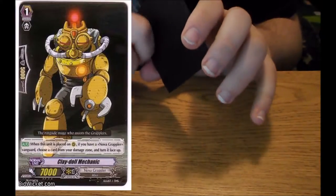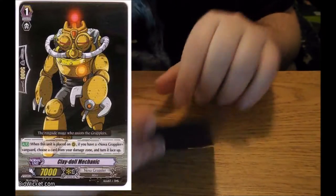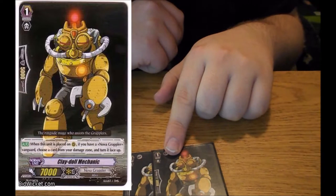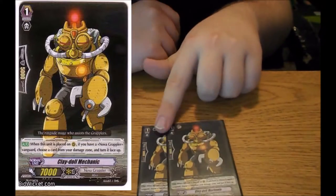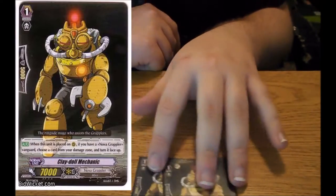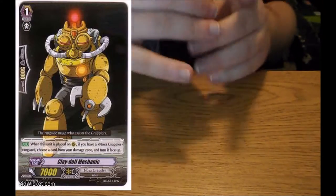I've seen some pretty impressive re-standing attacks. I wanted to do this video before the new Victor stuff comes out. Next we got Claydoll Mechanic — when it's placed on rear, choose a card from your damage zone and turn it face up. That's why I run it. A lot of this deck consumes a lot of Counter Blast, so I run two Claydolls to fix that.